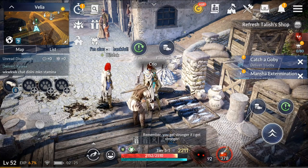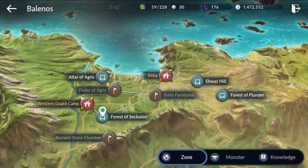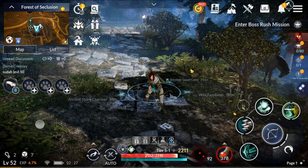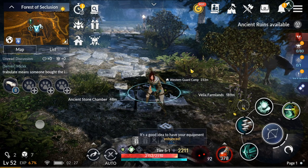That covers fishing. Now let's look at woodcutting. I'd recommend going to the map, going to Ballynors, teleporting to the western guard camp, and running to the Forest of Seclusion. All three gathering nodes are there, there are a lot of logs, and there are low-level mobs so nothing will attack you or distract you from gathering.